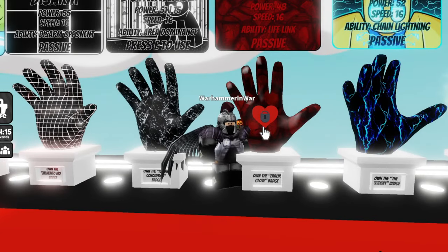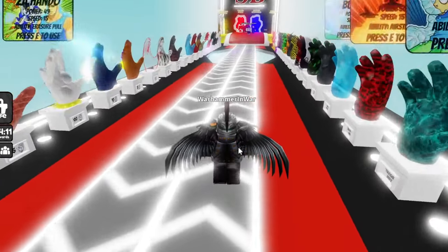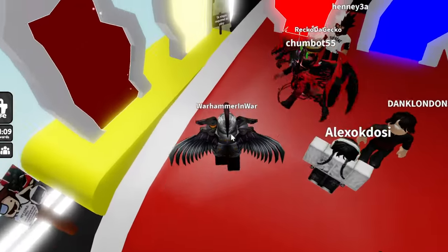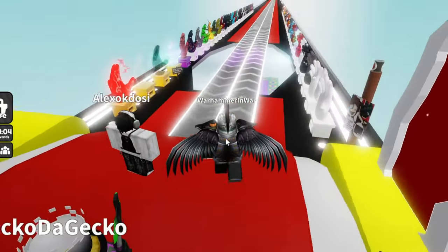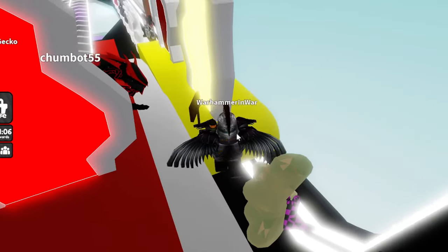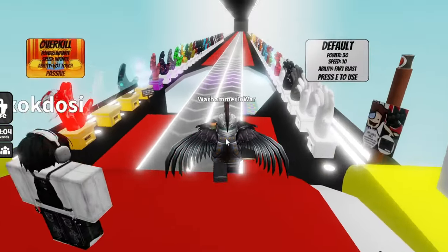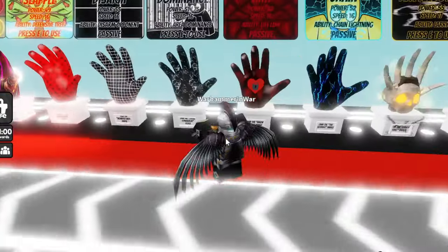Next up we have the Link Glove. This one is pretty simple to get — all you have to do is equip the Error Glove for the first time and as soon as you equip it you get the Link Glove. So basically get 20,000 slaps, then click the Error Glove which is located behind the Golden Boy Eye, and you get it. It's almost like a two-for-one kind of deal.